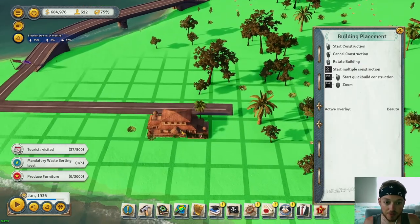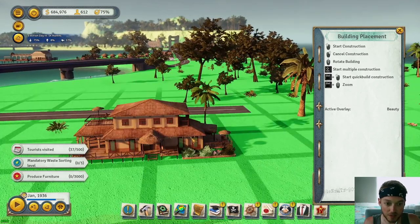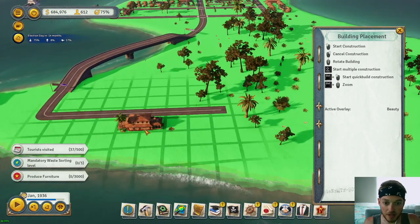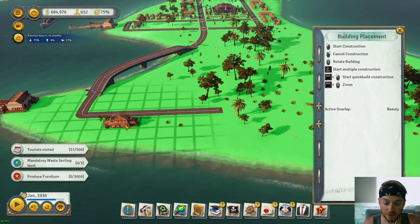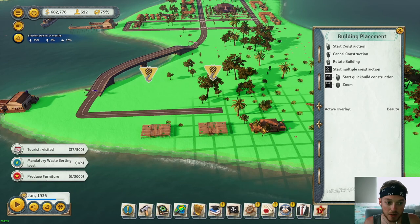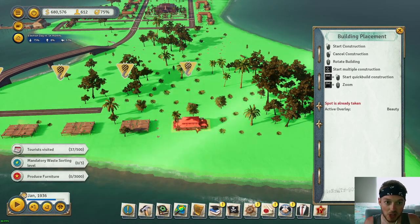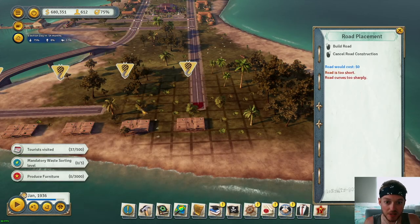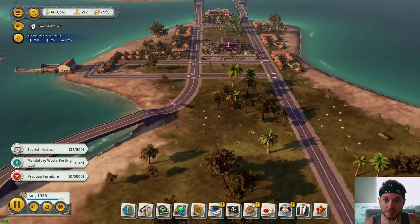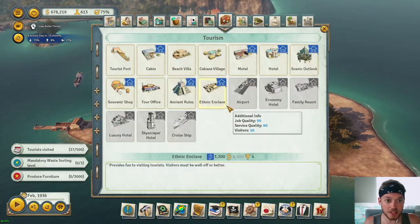Beach villas — where's the front? I see it faces this way. We're going to set them with the backside of the house facing the water and just put some space between them. We're going to start one there, one there, keep going. We might build a whole line — let's build right to the end. We'll start out with four for now and go ahead and hit play.